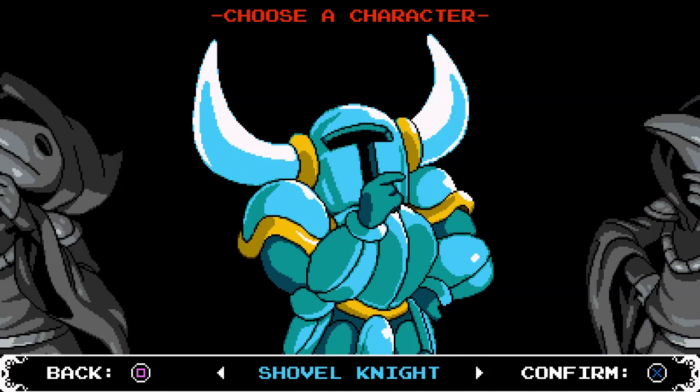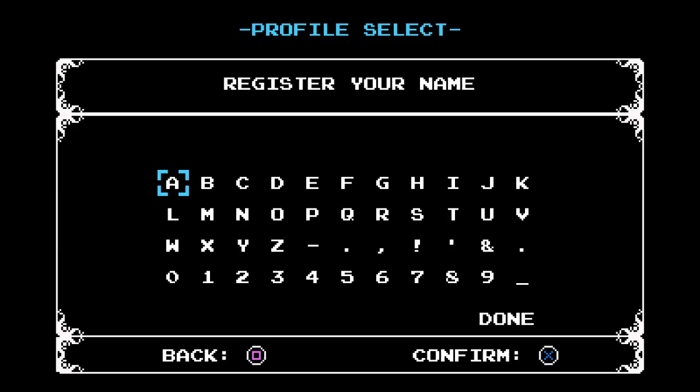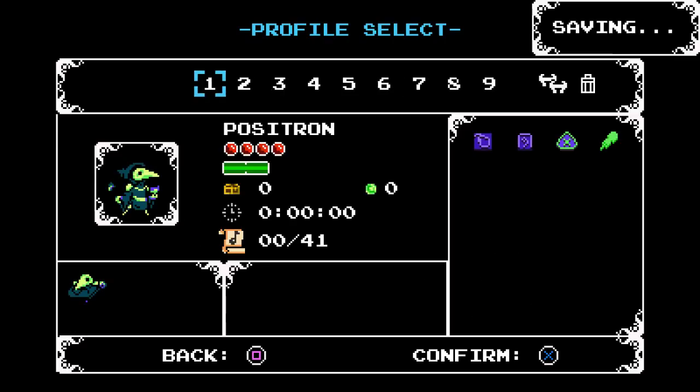I would definitely be playing as Plague Knight. If you haven't played the original, it's got a really good story and there might be some story spoilers here, so you have been warned. We'll enter our name and then get an intro cutscene. You can also enter special names — I know there's a butt mode that changes words into 'butt.' I don't know if those work for the DLC, but we're just going standard here.